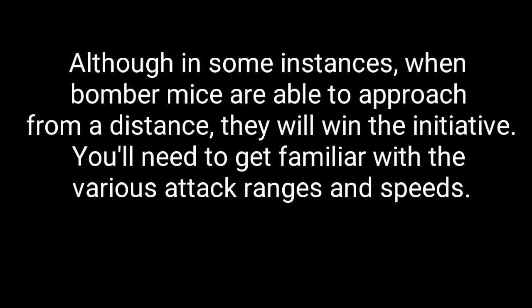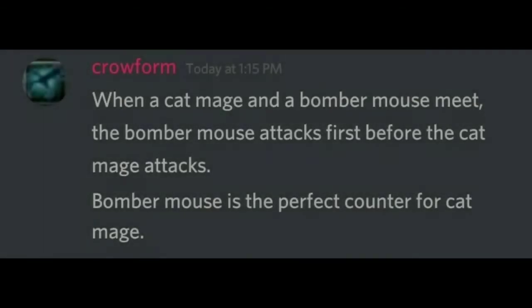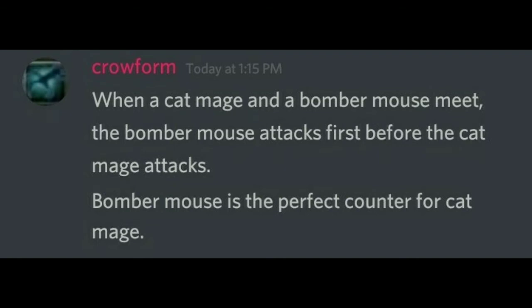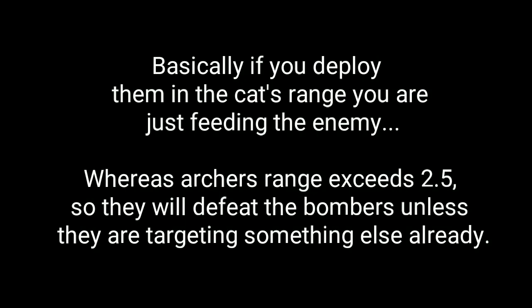You need to get familiar with the various attack ranges and speeds. And this tip from Crowform says it all right here — pro tip right there for you. Basically, if you deploy them in the cat's range, you're just feeding the enemy. Whereas the archer's range is enough to take out the mice without a chance. So, don't just feed the enemy, because I'm sure they will enjoy it.